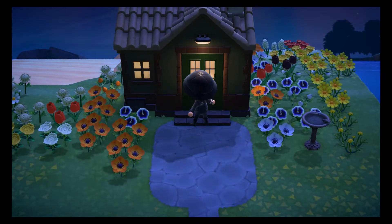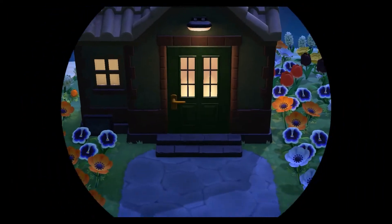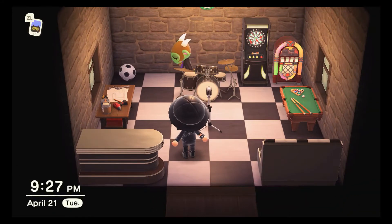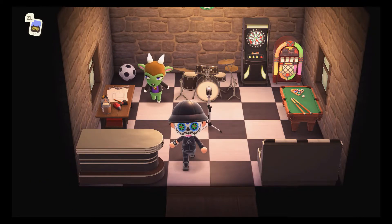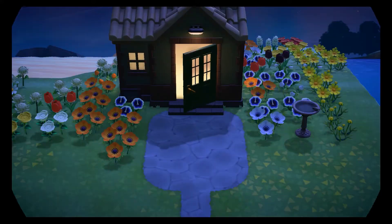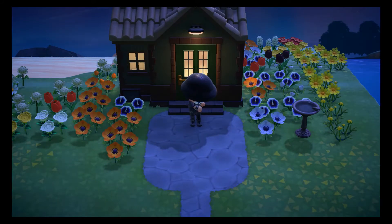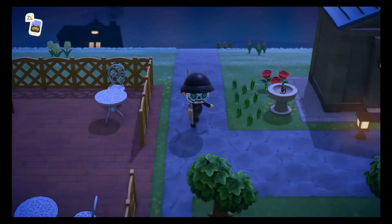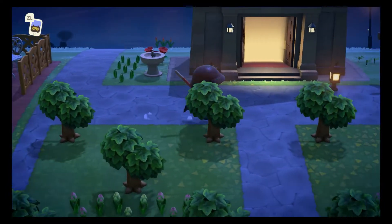I believe this is her house. Let's go check it out. Always curious to see how people decorate their homes. Oh, this is not her house. That looks like the Green Goblin. Let's get out of here. Dang, I thought that was her house. That's not her house because it doesn't have the mailbox in the front. Alright, let's continue looking for her home — maybe we'll find it as we're doing the tour of the island.